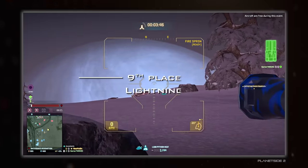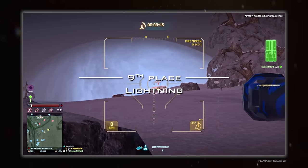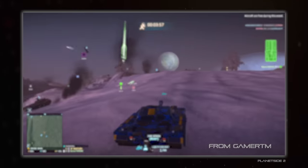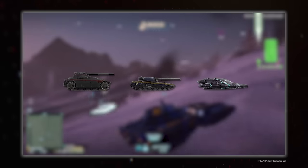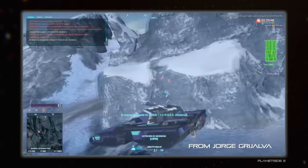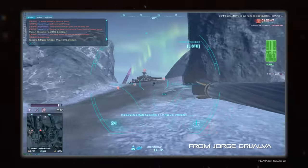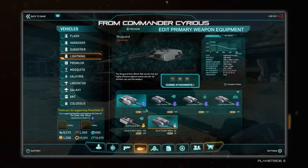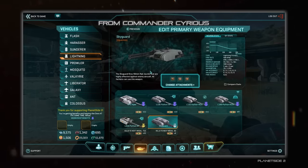In 9th place is the Lightning from Planetside 2. This low profile and speedy tank only had a single seat, so anyone could hop in and be at full effectiveness unlike the MBTs of each faction. The Lightning was less capable than those big tanks but wasn't as expensive to spawn, so it was easy to help contribute to an armour push. They also got the Skyguard, a dedicated anti-air gun to help dissuade aircraft from messing with your friendlies.